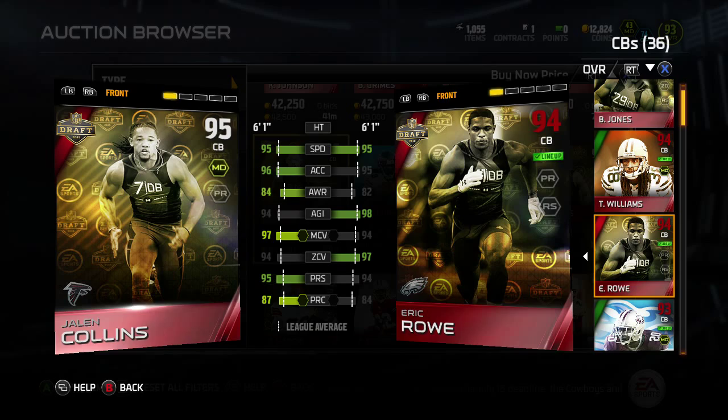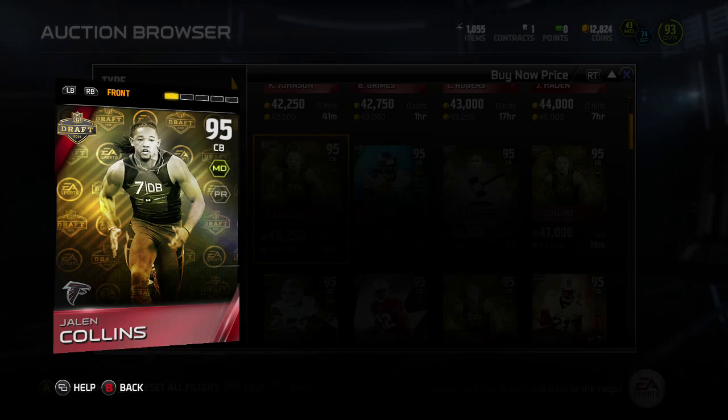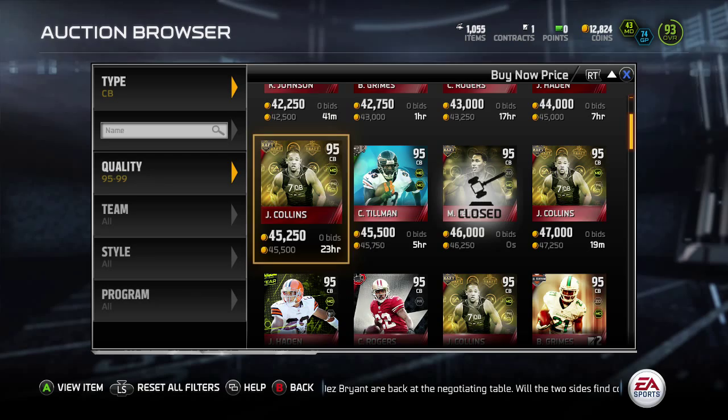They're both pretty cheap. Jalen's going for around $45K, Eric Rowe's going for around $30K. Both pretty cheap, nice-looking corners that look like they could be pretty useful even at this point in the game.